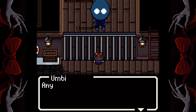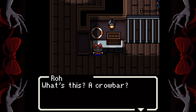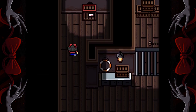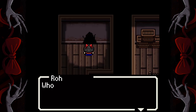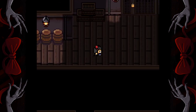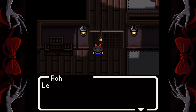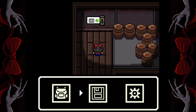Then speak to him again — just keep spamming him until he's finished all his conversations. Now pick up the crowbar from the table next to him. Go around the back and use the crowbar on the crate. Go through the hole in the wall and use your other key on this gate.